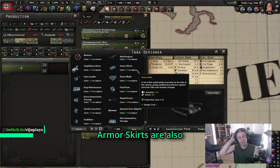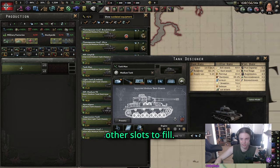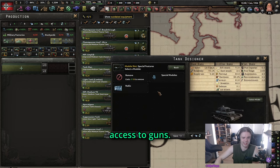Armor scouts are also something to consider because they are very cheap, but for medium tanks you shouldn't pick these because you have other slots to fill. The only tank that will use these is the modern tank, because for some reason they don't have access to guns.